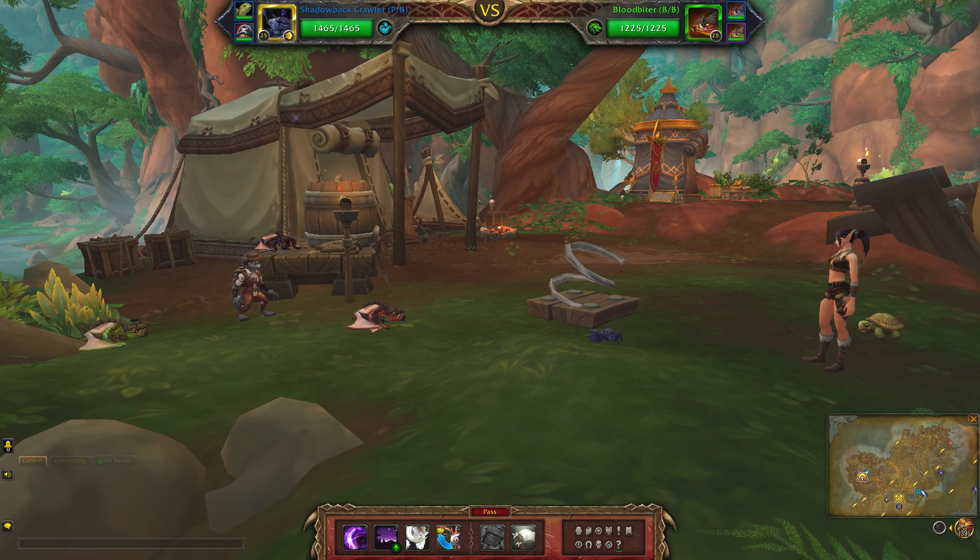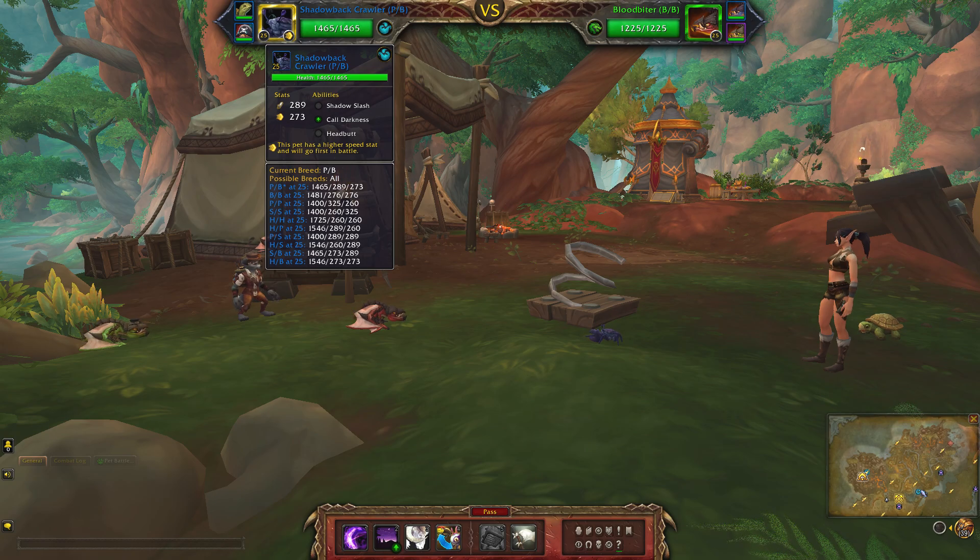Hey guys, for my aquatic team I'll be using the Shadow Bat Crawler. You can see it comes in a lot of breeds — my particular one is a power balance one, using Shadow Slash, all darkness, and Headbutt.